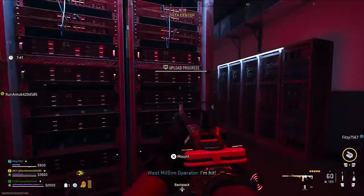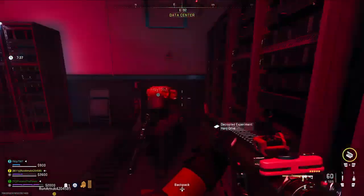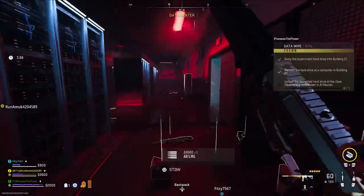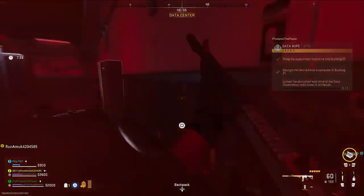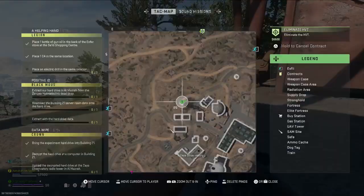Once the upload is complete you're going to be able to pick up the decrypted hard drive, so go ahead and grab that. You do need to extract to bring this in your inventory, and then we're going to head over to Al Mazrah. Make sure you have the decrypted hard drive in your inventory.